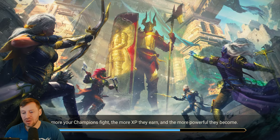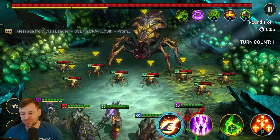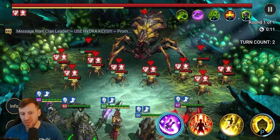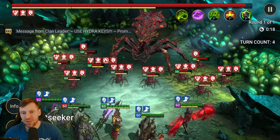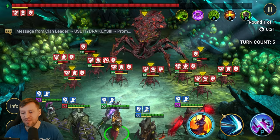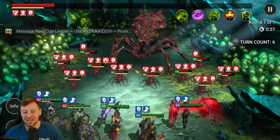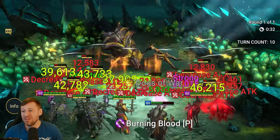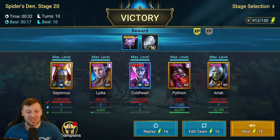We're going to slow things down just so we can see Septimus at work. Lydia coming in with drop defense and weaken, A1 with Pytheon, HP burns with Artec, drop that turn with Cold Heart. Cold Heart did 1.5 million, then coming in with the A2 we did 2.8 million - insane! That was 10 turns as well, so not bad at all. Pretty sick team - let's see the difference compared to my Septimus.